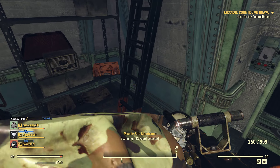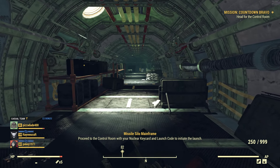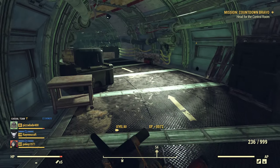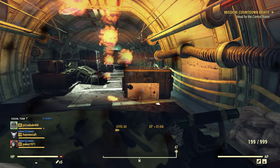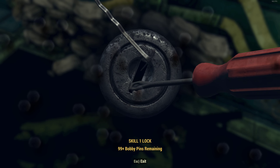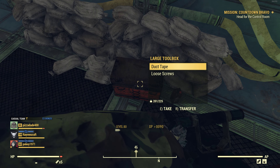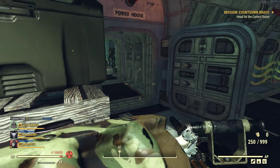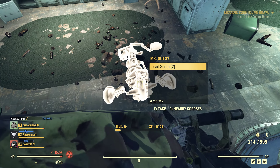Now we're in the second section. Even though we have access to this area we're still deemed hostile by the security. So there's going to be a couple turrets and bots trying to stop you - just make sure you clear them out. There's some loot spread out here and there, but it's not really necessary if you're just here to launch the nuke like I am.